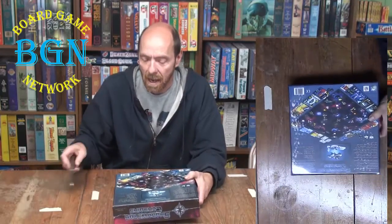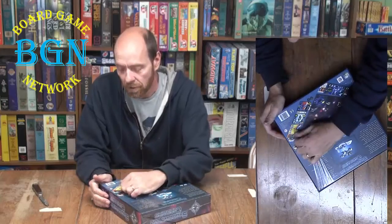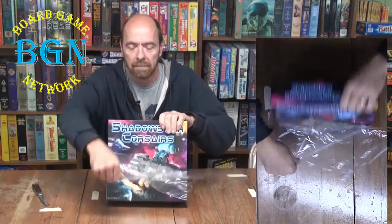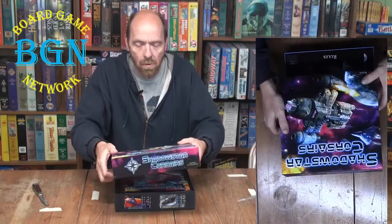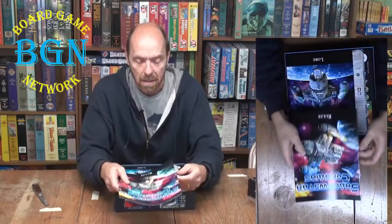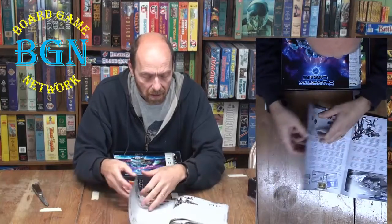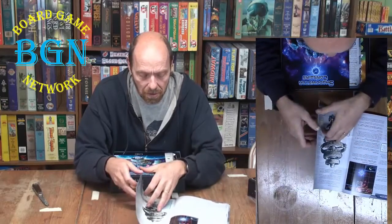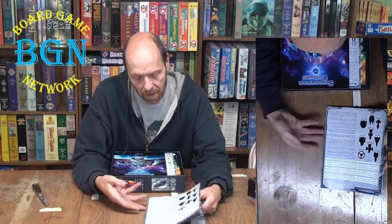This is a heavy box, people — heavy. It is not appropriate for children under three. It's designed by Ryan Wolf. Got a nice slick rulebook with lots of pictures, some examples, and some advanced options. The book comes in at 28 pages with a quick-reference sheet on the back.